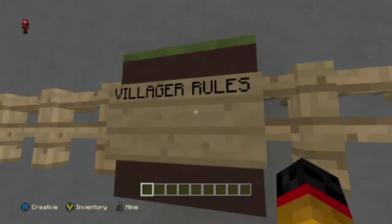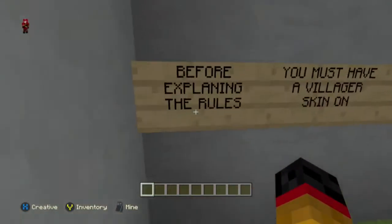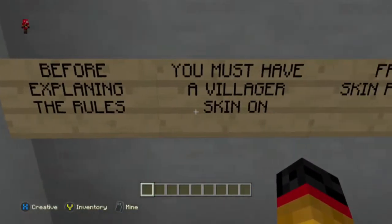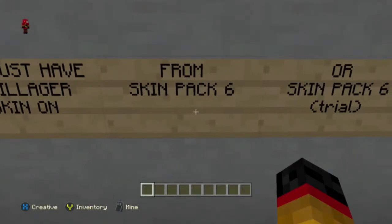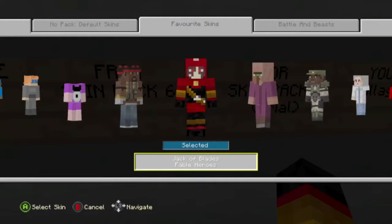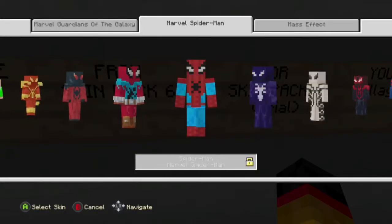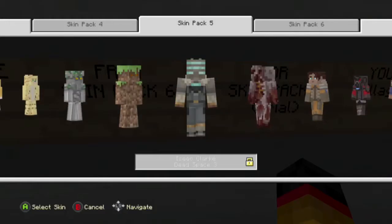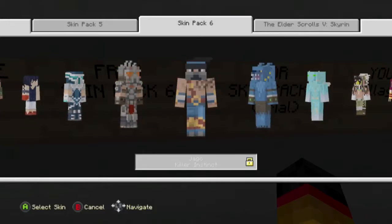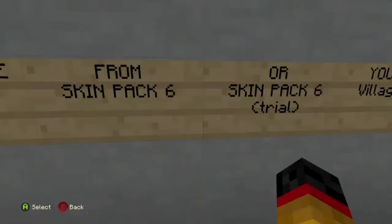Now here are the Villager rules. There's Villager and a Hunter. Before explaining the rules, you must have a Villager skin on from Skin Pack 6 or Skin Pack 6 Trial. This is the trial version — I do not have the full version — so you just need a trial version, don't worry about the full one.